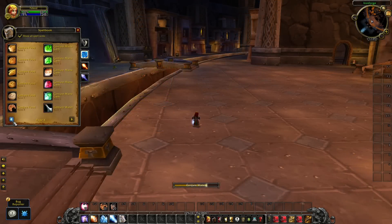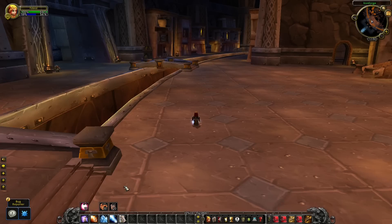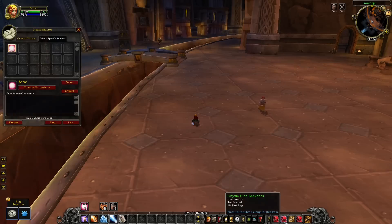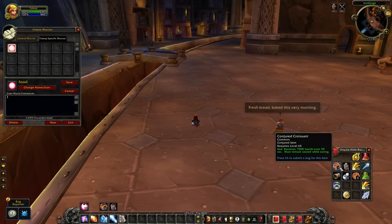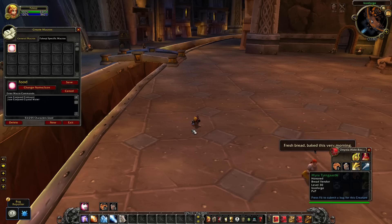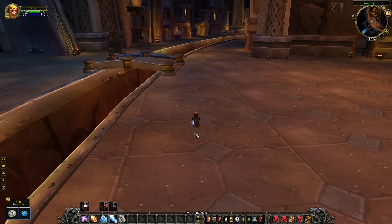I still see a lot of Mages dragging Conjured Water and Food to the action bar so they need to press two different buttons to drink and eat. But you can just press one button to do both at the same time. To make this work, create a macro with slash use and the food name on the first line, then slash use and the water name on the second line. Now everything will be a lot easier and you'll never forget to eat and drink at the same time.